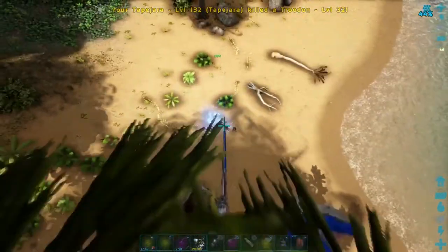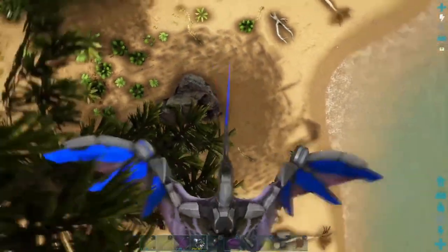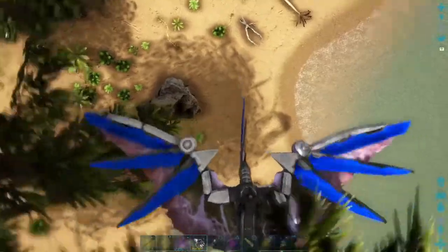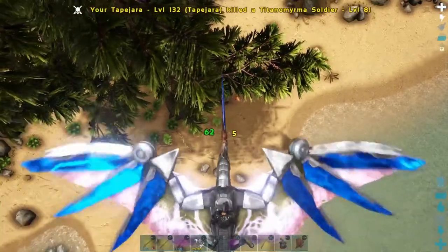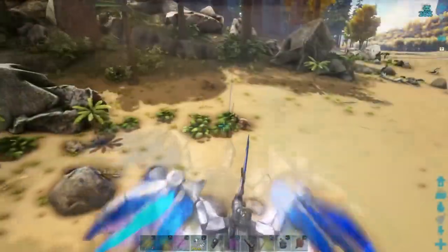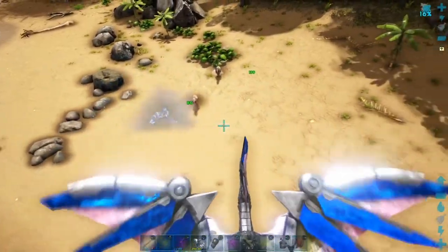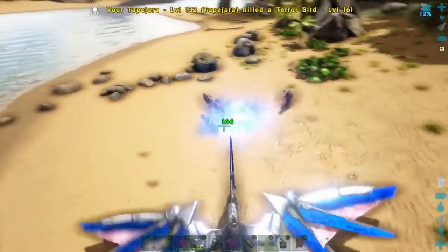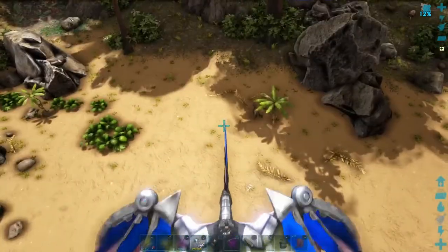Some of the smaller flying creatures can be quite hard to hit with the guns, so I often turn them off — and it's one of the only times you will see me use the melee capabilities on the Tapajara. You don't even need to be that accurate when using the tek guns; as long as you hit somewhere near the target you are going to score a hit. To tell the truth, they even make me feel like I'm a good shot.